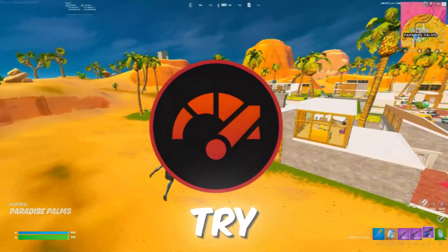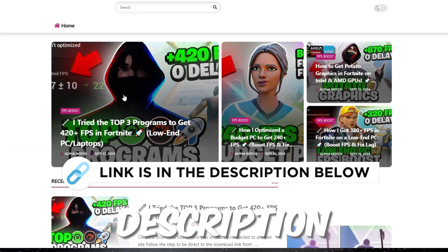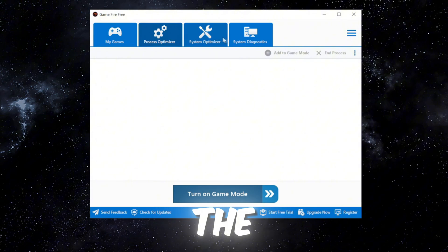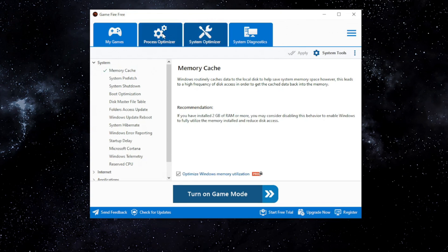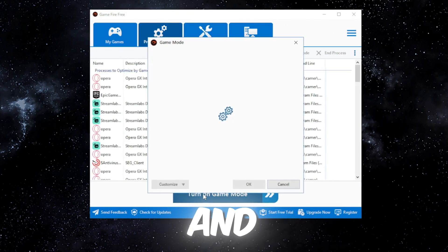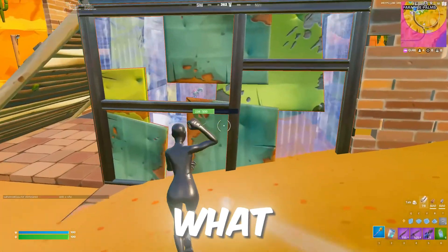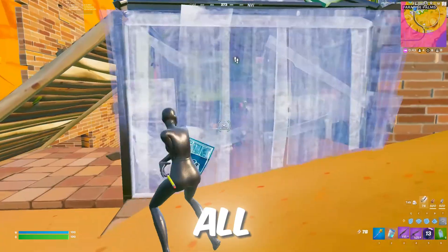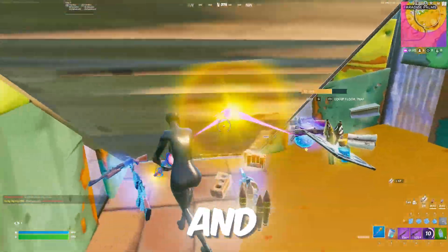The first one we're going to try is Gamefire. You can find it on my official website through the link in the description. It's pretty easy to use. The free version doesn't give you all these extra things like system diagnostics and process optimizer, but we're just going to turn on game mode. What it actually did was it killed all background running applications — I had to restart my streaming software and recording software.